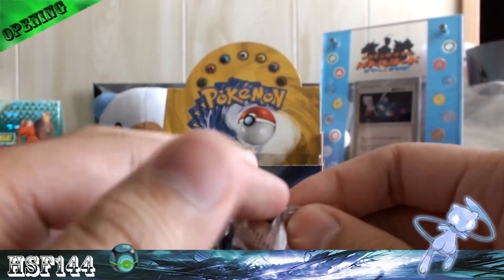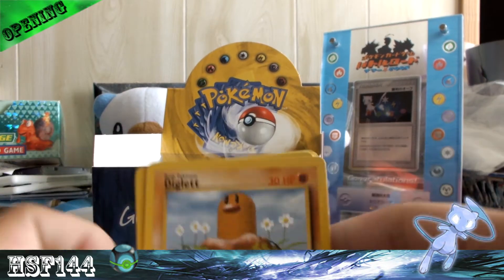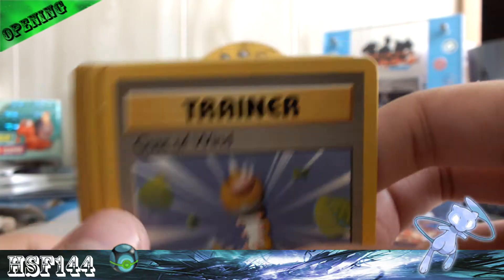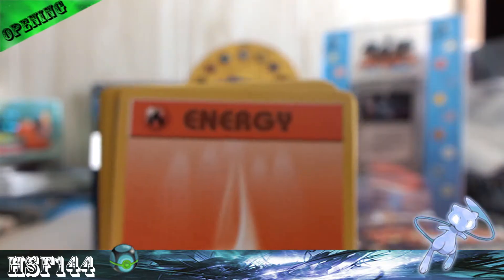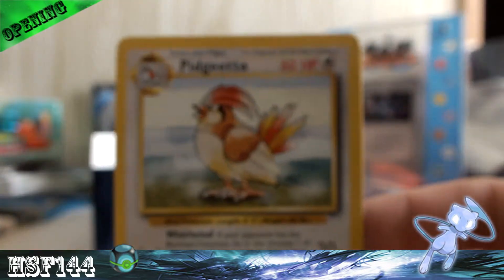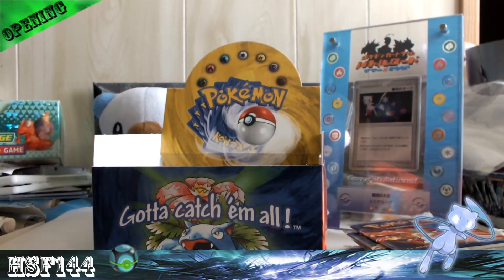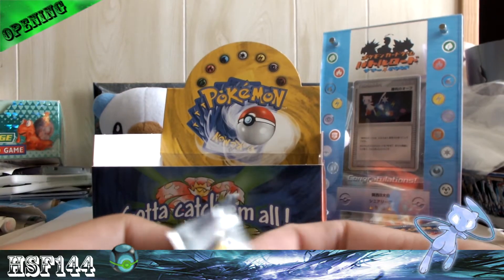Venusaur pack. We got Diglett, Magnemite, Caterpie, Gust of Wind — aka the new Catcher, or old Catcher, sorry — Bulbasaur, which was my very first card ever, Fire Energy, Lightning Energy, Dewgong, Haunter, and Dratini. My rare is a Pidgeotto. I remember at the time wondering why this thing was rare. Ash caught one in the show instead of a Pidgey, so that could be the reason, but I definitely doubt it.